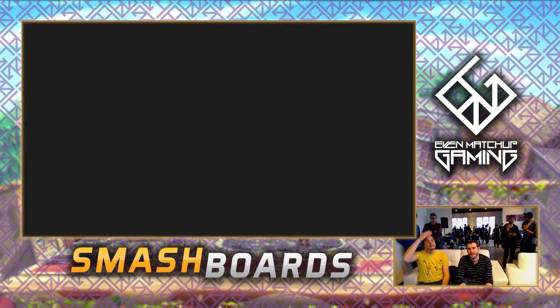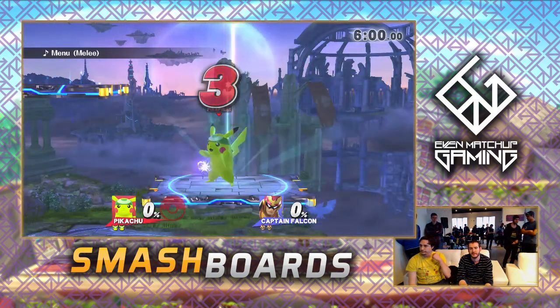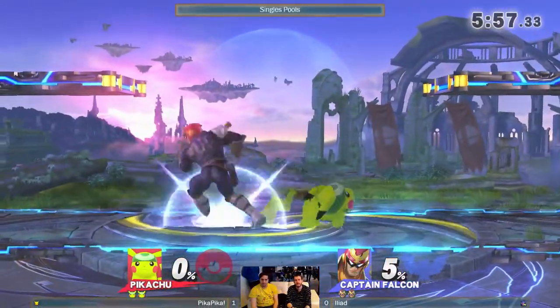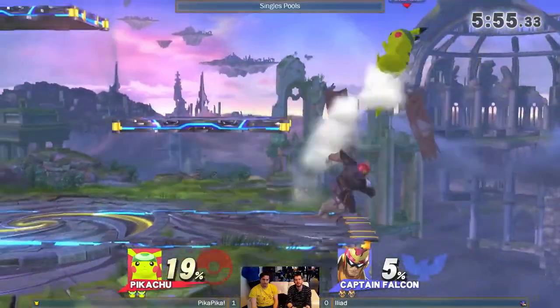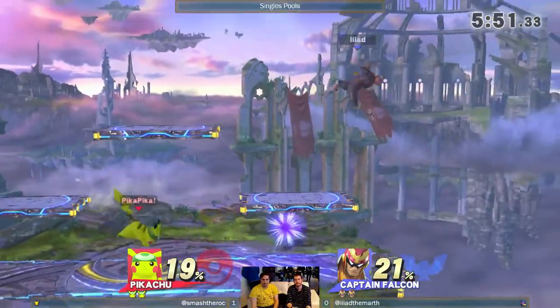Neutral normal neutral B — the vanilla vanilla side B. I don't know if the up B has been changed, looks like it's still the same, then the down reflector. We got to switch to Falcon — any customs for Falcon now? Pika does really well against both Falco and Falcon, so we're gonna see what happens here.